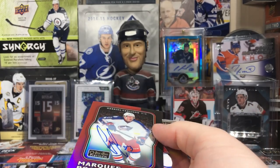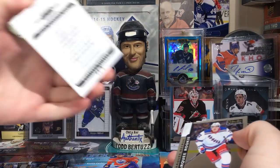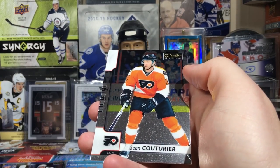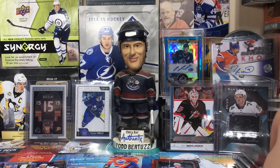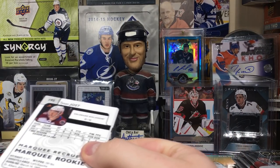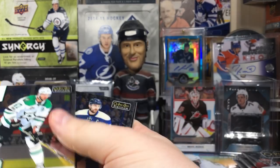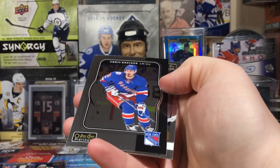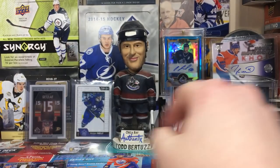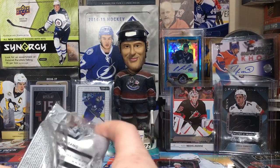Very nice looking though — I do love that retro rainbow. Or — yeah, isn't that rainbow? I think so. Philip Heule and Sean Couturier. Alright, let's continue on here. We're still looking for a numbered card, and then maybe another auto but we'll see. Alex Radulov, Nick Foligno, Chris Kreider retro, and Tyson Jost marquee rookie.